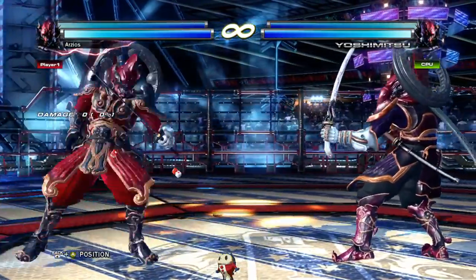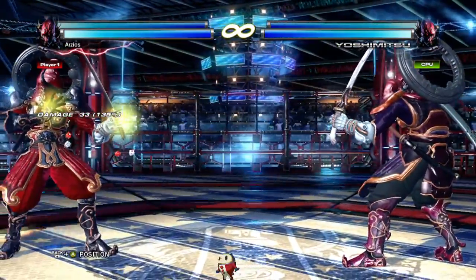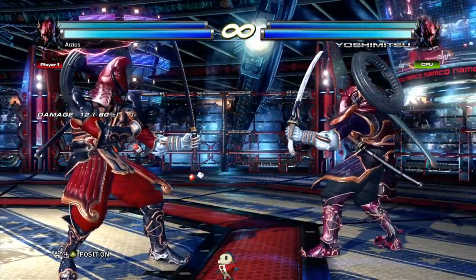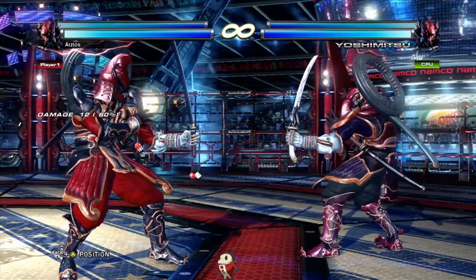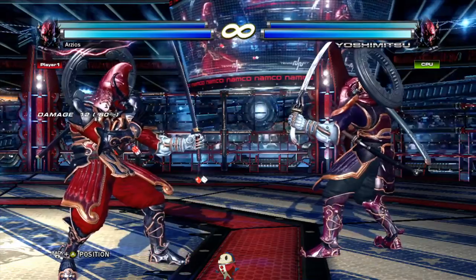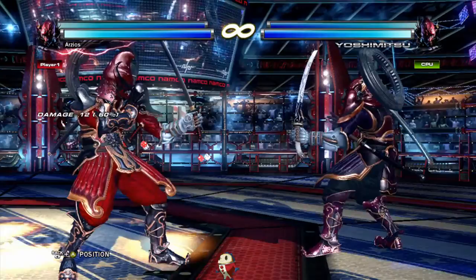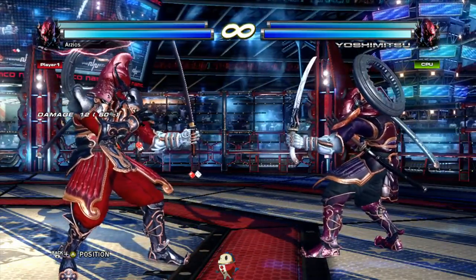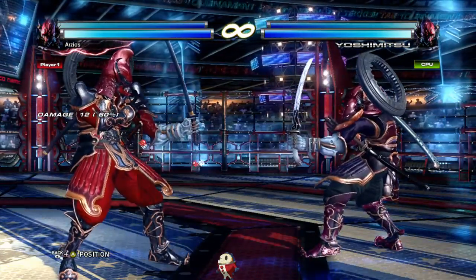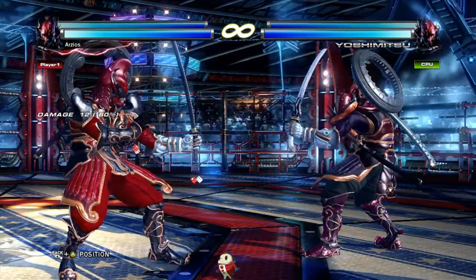Forward 4,3 is another move to mention. It's slow and only tracks to his left, but it's good damage. On counter hit, you get the most damage Yoshimitsu can do — 98 damage with forward 4,3, Kinchu cancel, 1+2, and back-turn down 1 as an ender. In this game 90 damage is 50%, so it's not the best move to fish for, but if you land a counter hit you instantly have an amazing life lead.